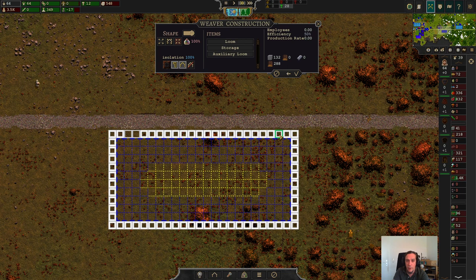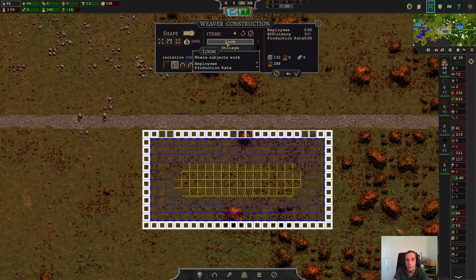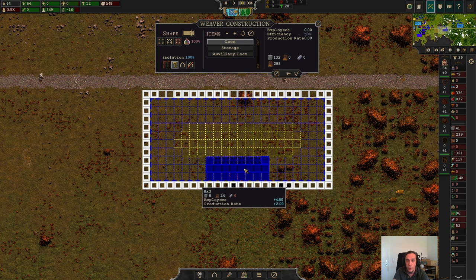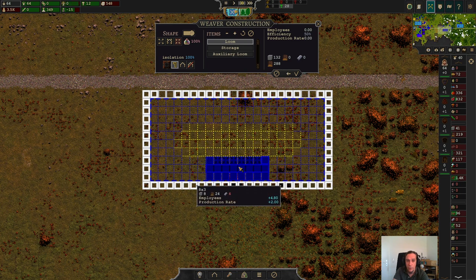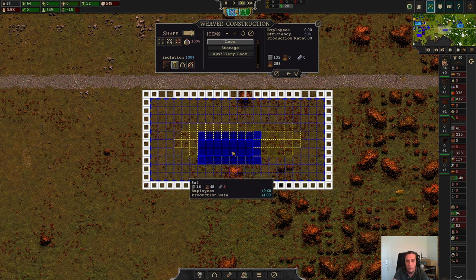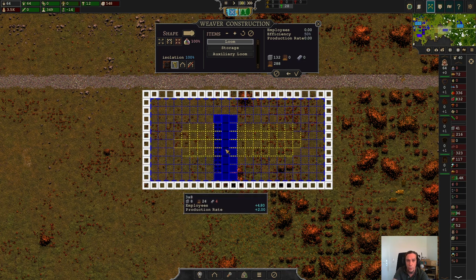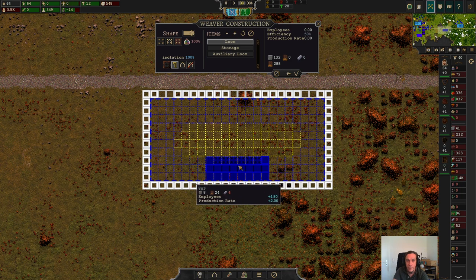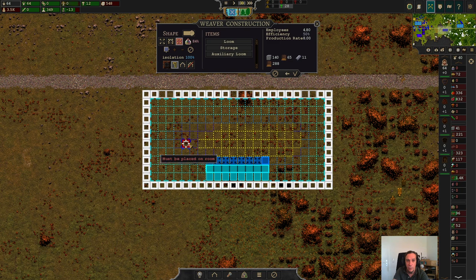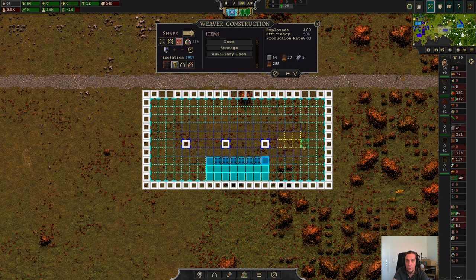We're going to build a little bit larger than necessary here. There have been a lot of cool comments — thanks for that. I'm going to introduce a couple of things I learned from you guys. We're setting up another loom just like before for five people. In the past I set up these rooms with pillars in the center first, but a commenter pointed out: just place down your pillars later. That's actually one of the smartest things I've seen someone come up with.